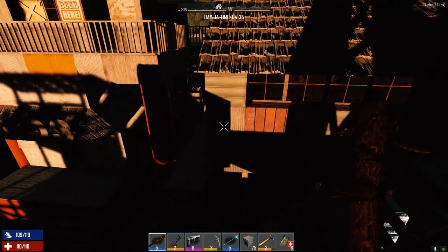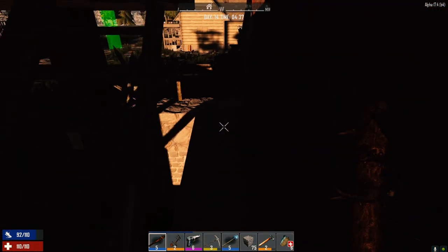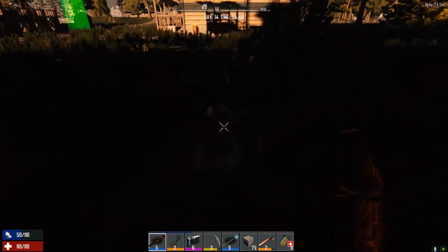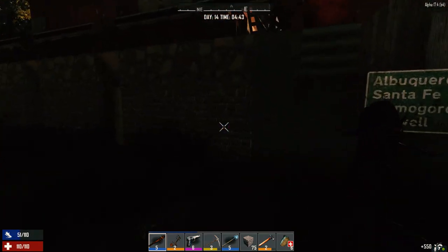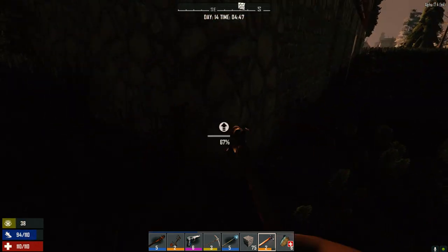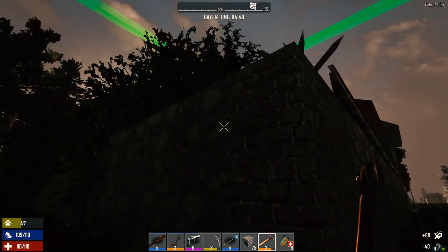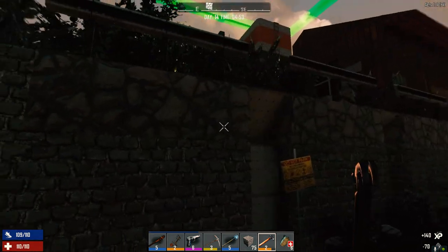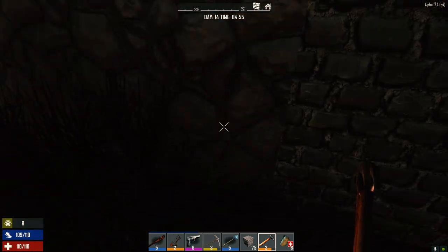Today we're going to work on the outside wall — right after we kill this guy over here. Just hop over the wall. He just seems really tall today for some reason — did I get short overnight? Let's go around back and start to upgrade this wall here. I like to have the corners extra reinforced. I don't know why, I just feel like the corners need to be extra reinforced.